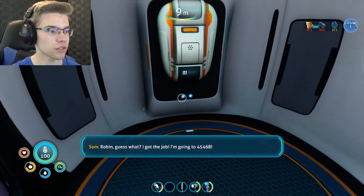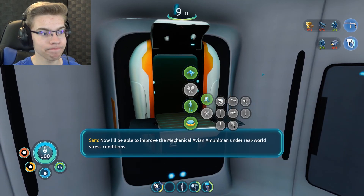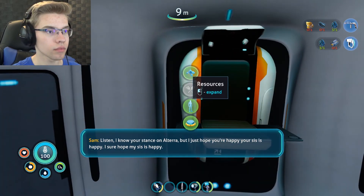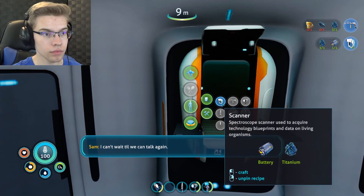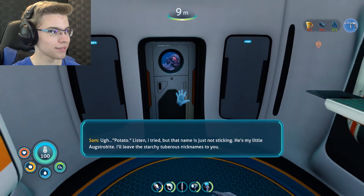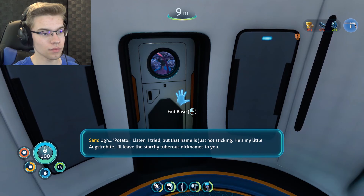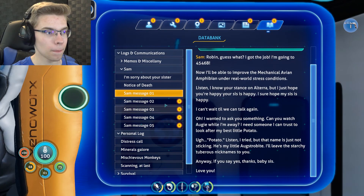Let's listen to these messages. Guess what? I got the job — I'm going to 4546B. Now I'll be able to improve the mechanical avian amphibian under real-world stress conditions. Listen, I know your stance on Altera, but I just hope you're happy — your sis is happy. I can't wait till we talk again. I wanted to ask you something. Can you watch my Augie while I'm away? I need someone I can trust to look after my best little potato. He's my little Octobite. I'll leave the starchy tubers nicknames to you. Anyway, if you say yes, thanks, baby sis. Love you.